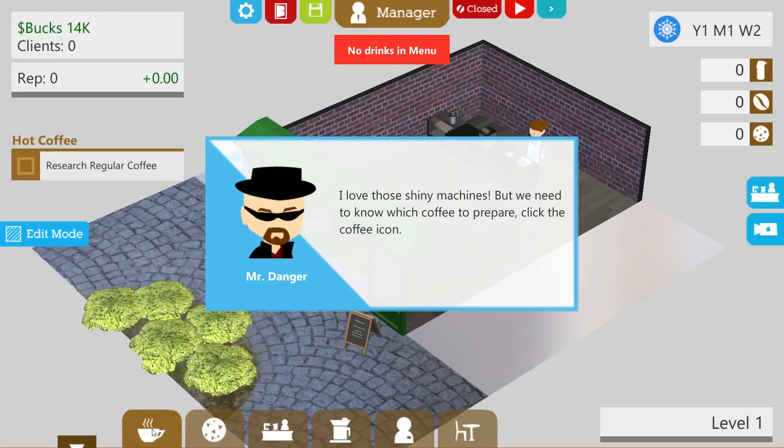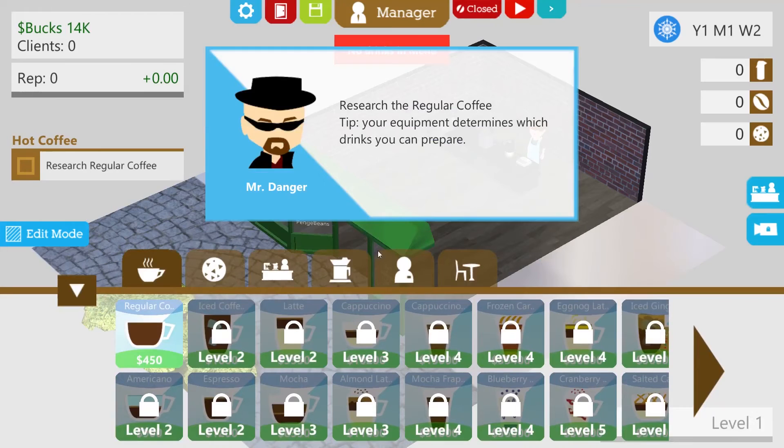But we need to know which coffee to prepare. Click the coffee icon. Regular coffee — research the regular... Hang on. I've opened a coffee shop and I have to research how to make coffee. What kind of stupid person am I? You think I might have done this first? Your equipment determines which drinks you can prepare — at the minute, all I can prepare is a standard regular coffee. A good old cup of Joe, which is something I learned from playing Project Highrise.